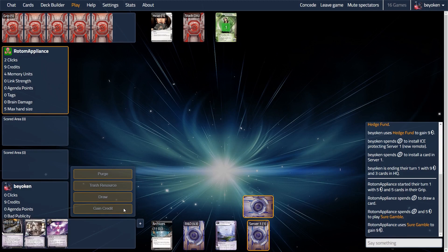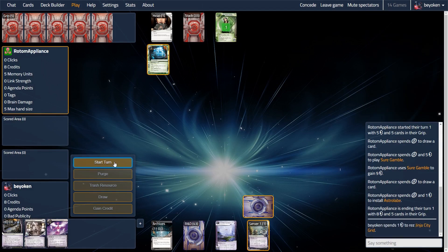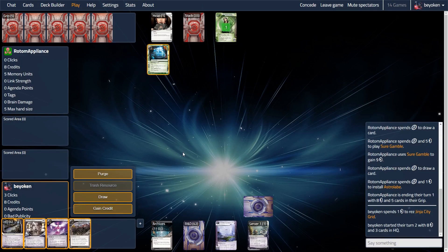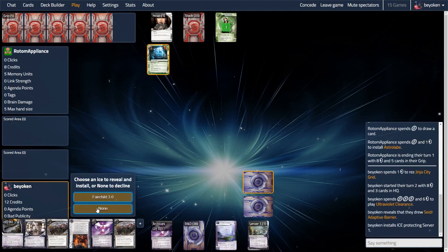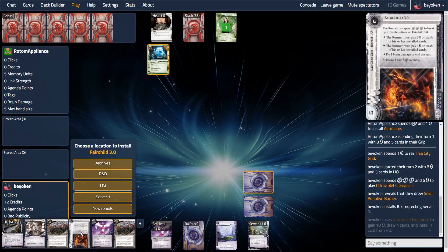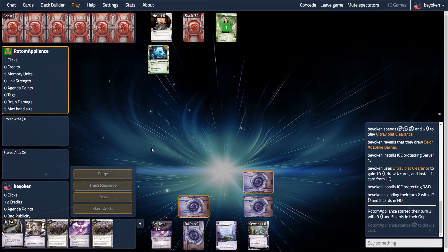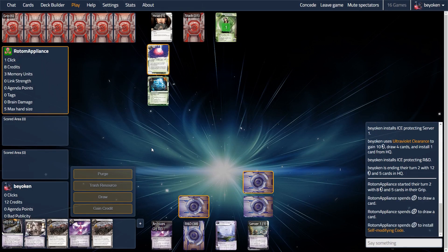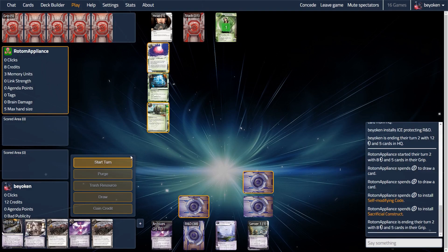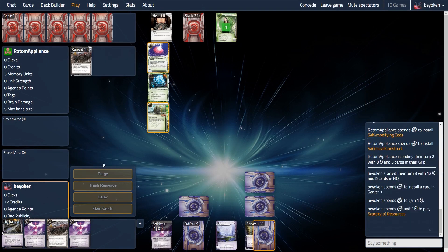Even though my centrals are exposed, what can Smoke do? She can Indexing, which is pretty nasty, but thankfully my opponent doesn't open with that. I get to rez the Ginger Grid and draw into Scarcity of Resources. Dropping Scarcity now while Smoke has no resources installed is a great idea, but I really wanted to get Ginger Grid going, so off to Ultraviolet I go, getting two ice. The Seda Adaptive Barrier goes on my remote where it's most effective, and I save the Fairchild 3 for R&D — I can't run the risk of not protecting R&D too long.